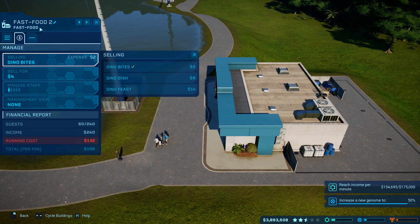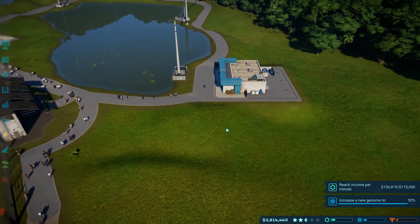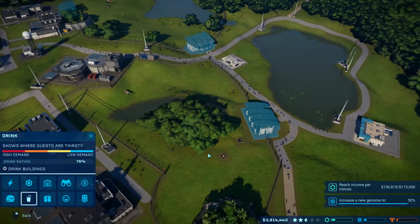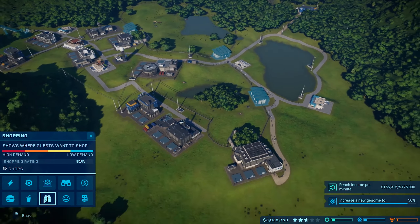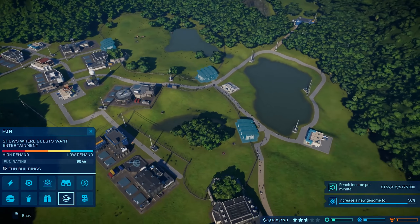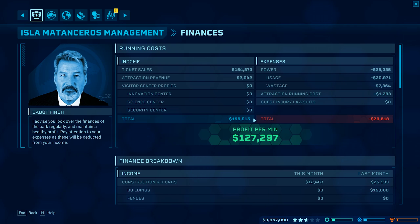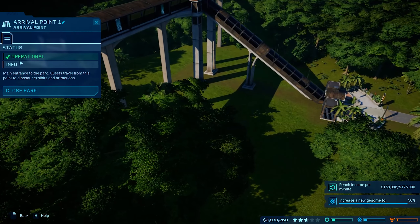This'll be Dino Bites - just sell some cheap bites over here, we got plenty of guests. Look at their needs - food and drink are met, they have no needs for these. Shopping - they seem to be okay with shopping as well. Fun - oh they got fun, I know they do. How about income right now? We're at 127,000 per minute, most of it's coming from ticket sales.